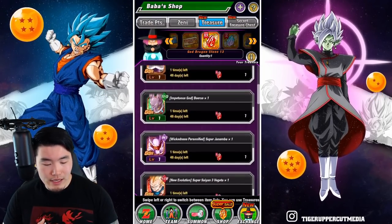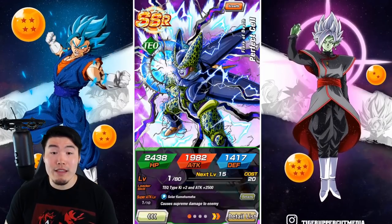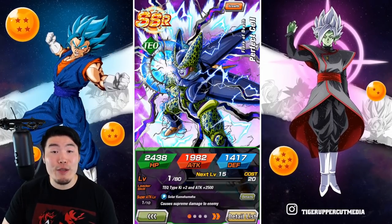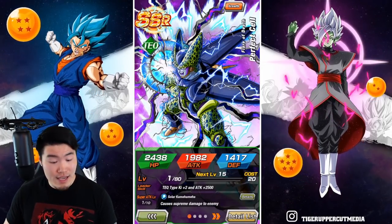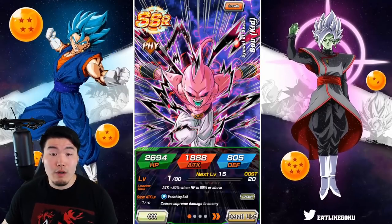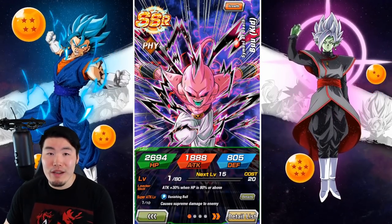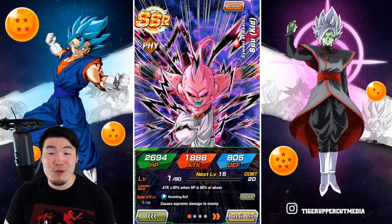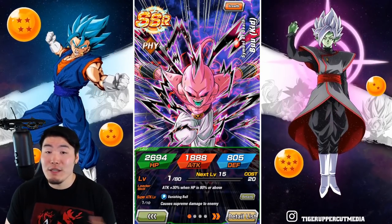After that, I would say a few other units you might want to focus on would be the TEQ Cell, who is a very powerful nuker, especially when paired up with one of the other Cells. And then we also have the PHY Kid Buu, who to this day is, I would say, the best support in the game. At full HP, Ki +2, attack and defense +50% to all allies is still insane.